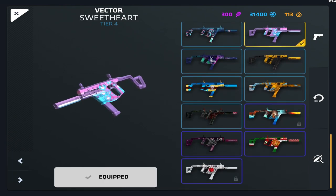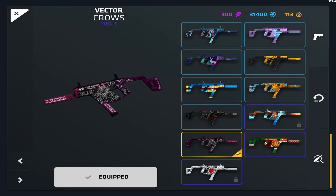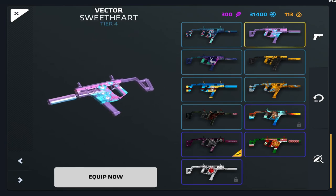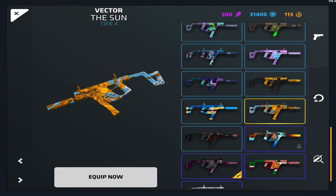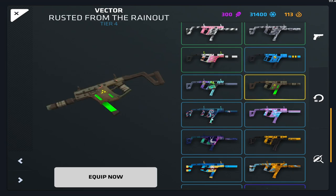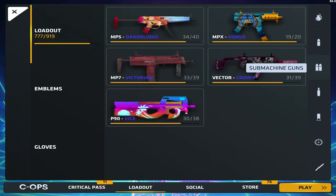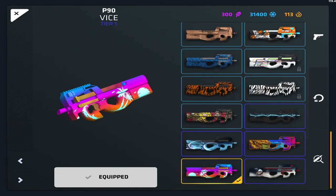The Vector has newer guns so it has cooler skins. There are a lot of cool skins including the Crows, which I'm probably going to use again. I was using Sweetheart — they're both really good. They're exclusive to this gun and they're cool skins, so yeah, a lot of cool skins on the Vector.